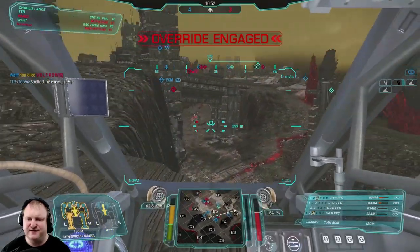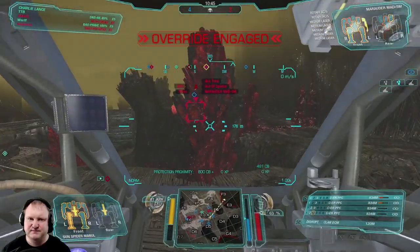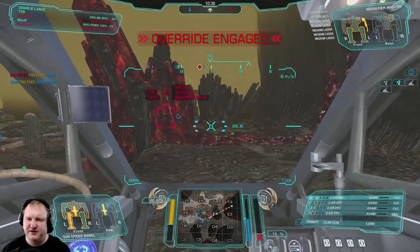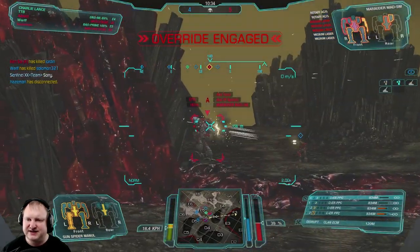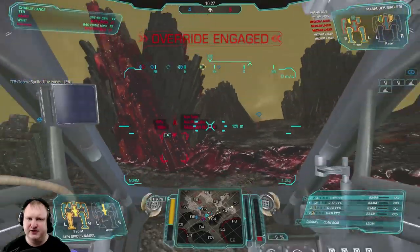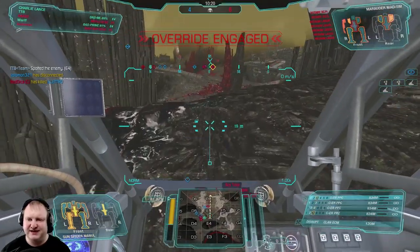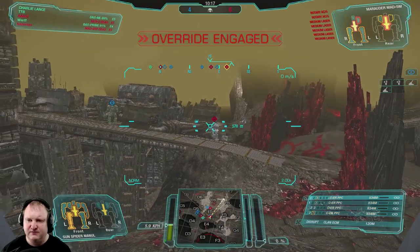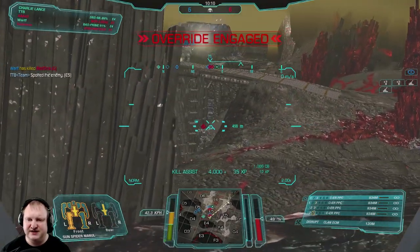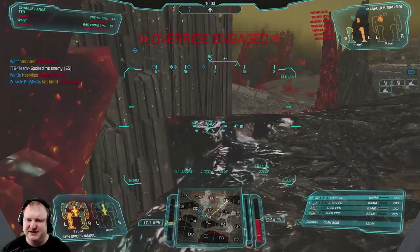Weird shot and missed — that is a sad thing to see. Let's walk our way to the right-hand side. There's a light buddy engaging a Marauder 5M over there. He's fairly damaged, so I'm going to help my light buddy engage — he might have trouble on his own, but with the extra damage we add, especially opening up his side torso, we should get a kill. One arm is already gone. Next is the side torso with those juicy RAC 5s. An enemy Quickdraw is coming in — let's do some damage to him and dissuade him from pushing further.